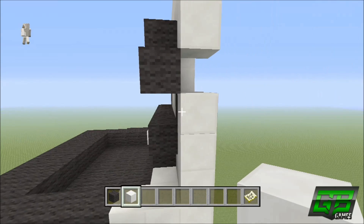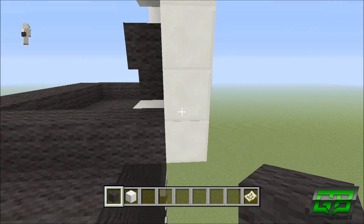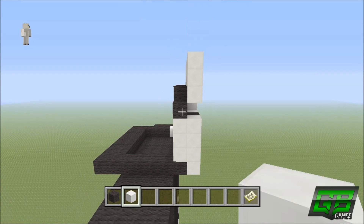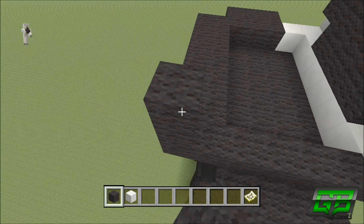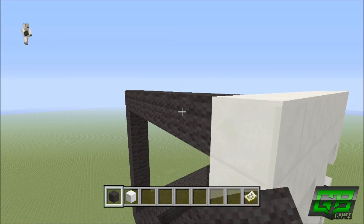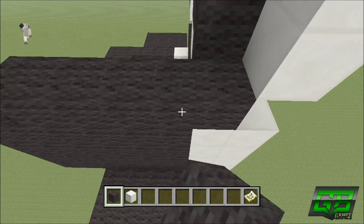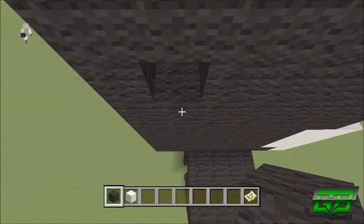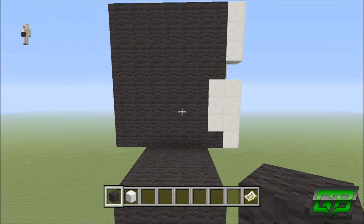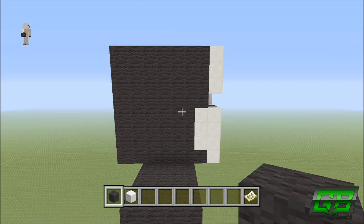Coming around to the left side: punch out the two quartz blocks and replace them with black wall — keep only the first quartz on the bottom row. Place one, two, three quartz there, and the rest is just black wall. Build up one through seven on the left side, go to the right one through six, and fill the whole area in with black wall. That's what the left side looks like: three blocks of quartz at the front, rest is solid black wall. The right side is the exact same — replace the two quartz with black wall, place three quartz on top, up seven, over six, fill with black wall.